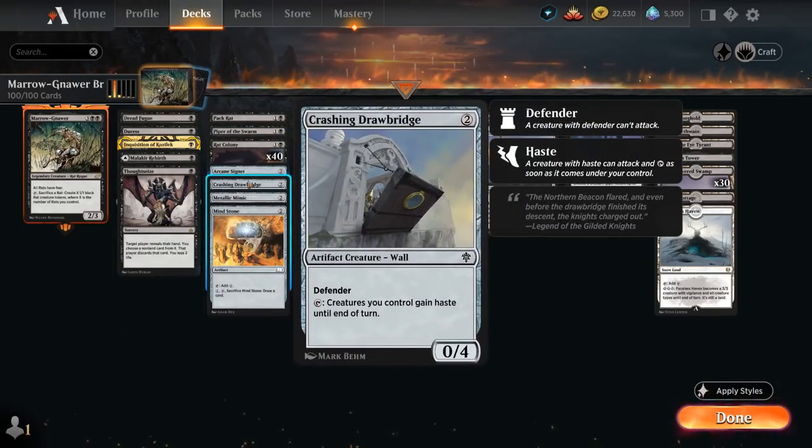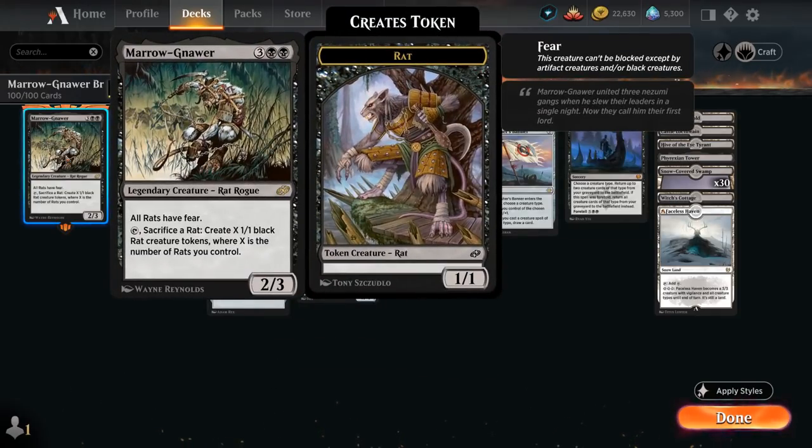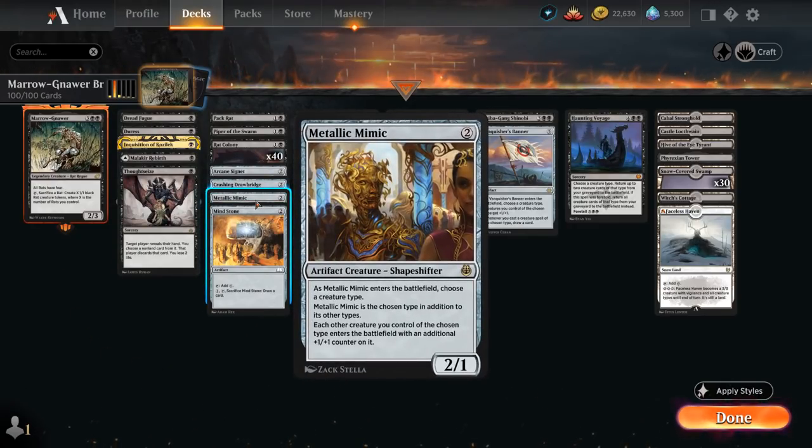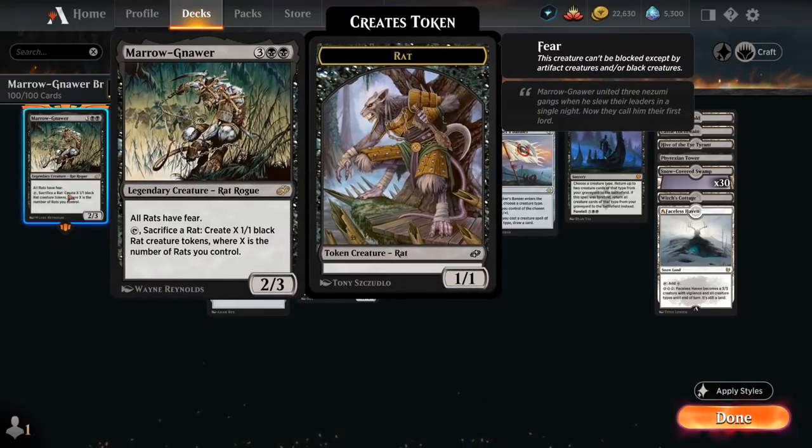We also have Crashing Drawbridge — we can tap it to give creatures we control haste until end of turn, so we can maybe activate Meronar right away to generate extra Rat tokens. And we also have Metallic Mimic, which can count as a Rat when it enters, and then each other Rat we play will enter with an additional +1/+1 counter, so also very nice with Meronar's ability.